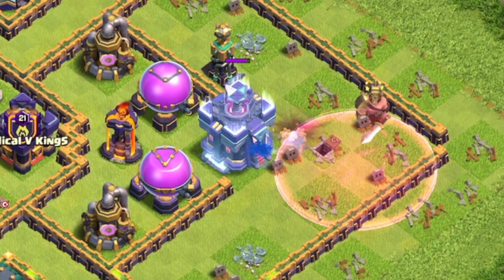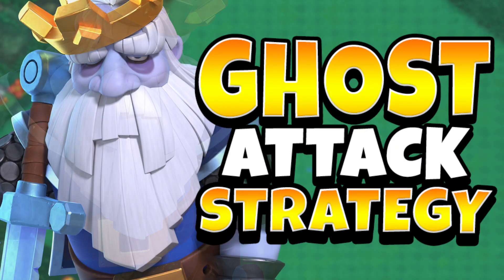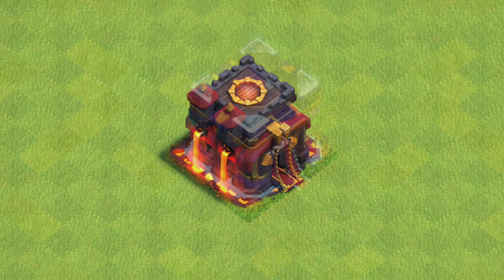The Royal Ghost is the strongest troop in the game right now and you can use it for basically anything. What's going on, my friends — my name is Joe, welcome back to the show. Today we have an attack strategy that involves the Royal Ghost from Town Hall 10 to Town Hall 15. There will be chapters lining the video so you can skip ahead to your respective Town Hall level.